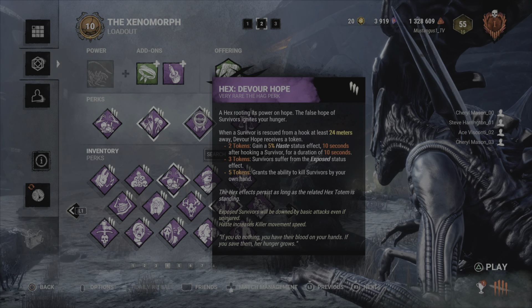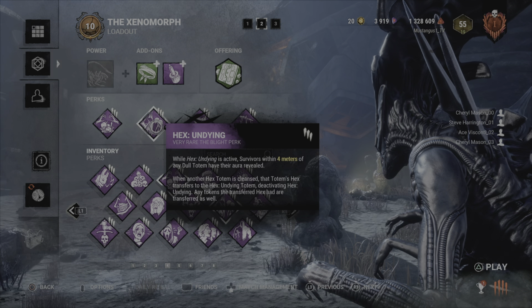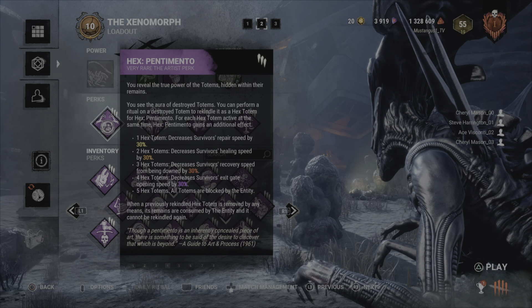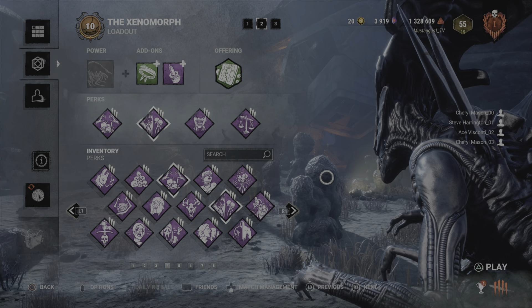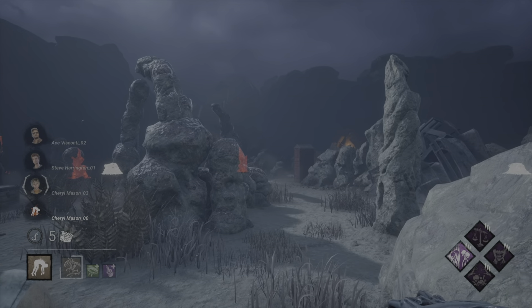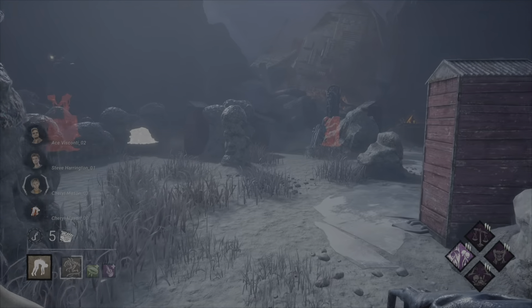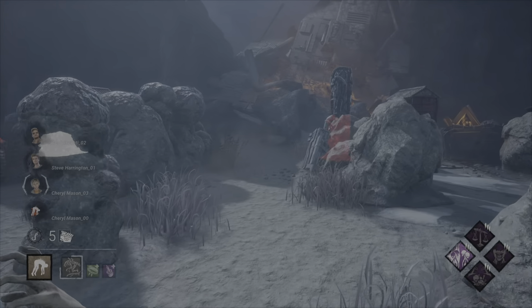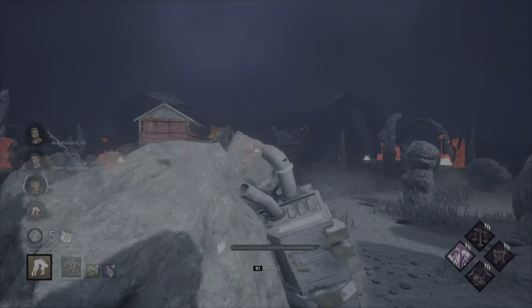Some perks actually do work great with Alien. Make Your Choice and Devour Hope both require you to be a certain distance away for their effects to activate, and as you just saw, you can traverse the map ridiculously fast using Alien's tunnels. This is not like Dredge's teleports — you do not need to leave the tunnel for the distance to register. So you can very easily get the proc on these abilities with very little counterplay from survivors, unless it's a full-blown face unhook.